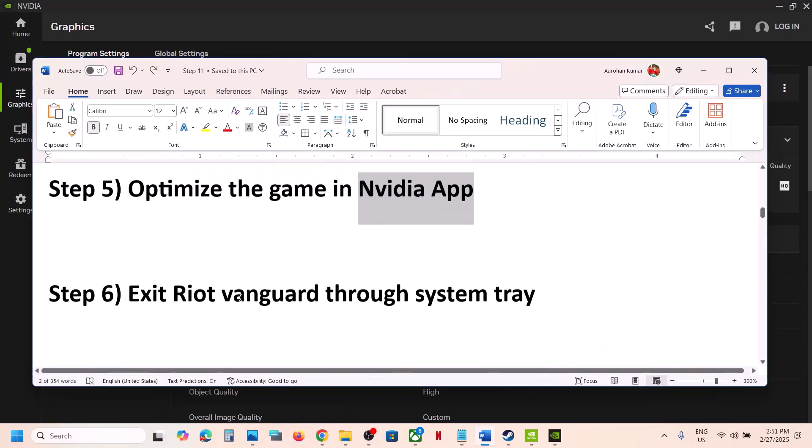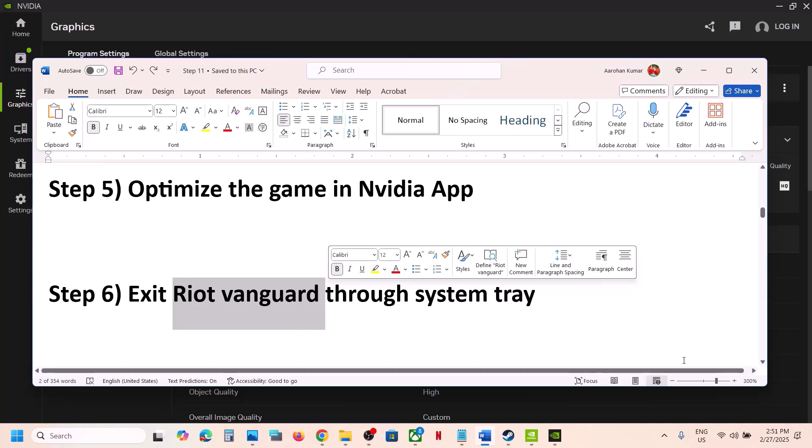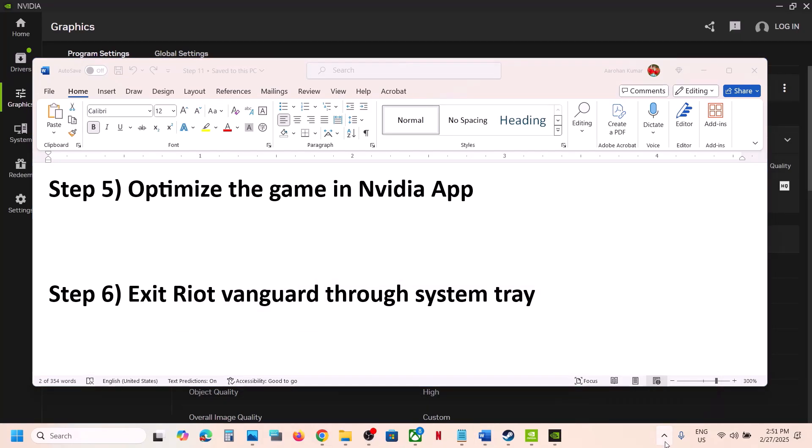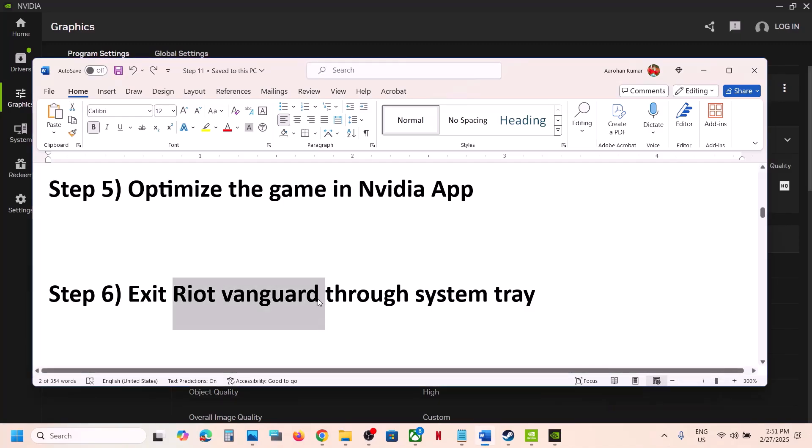If it's still not working, the next step is to exit Riot Vanguard. If you play Valorant, check the taskbar for hidden items. If you see Riot Vanguard there, close it, then launch the game.